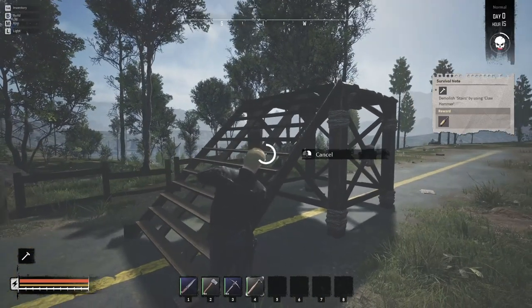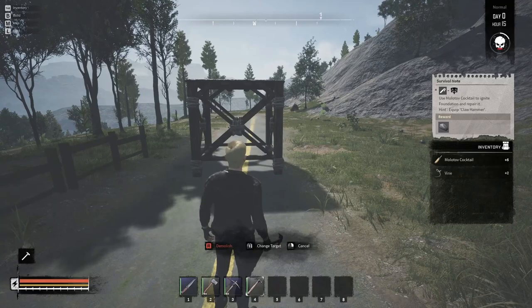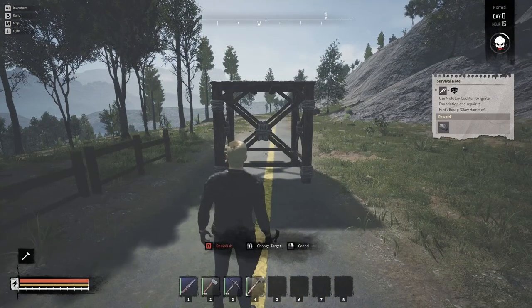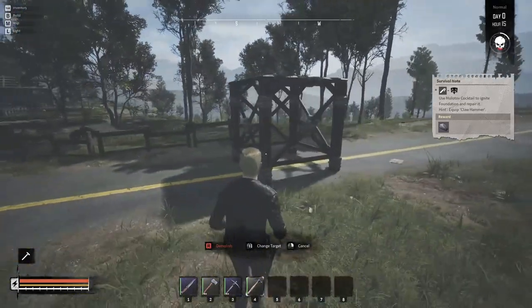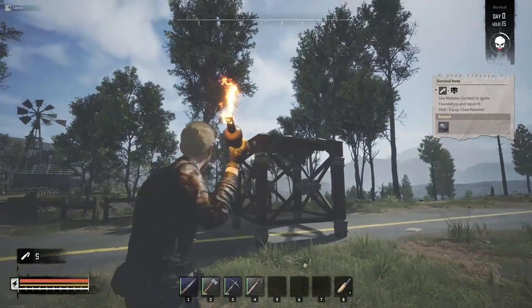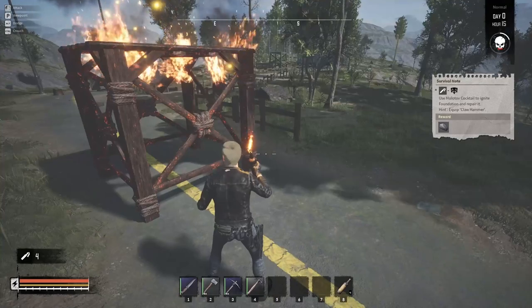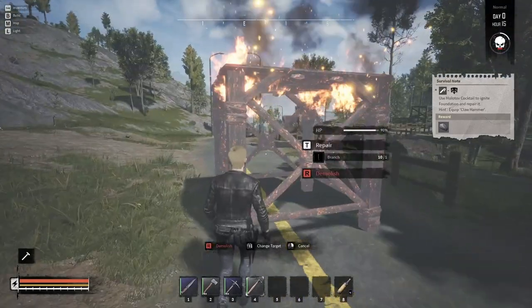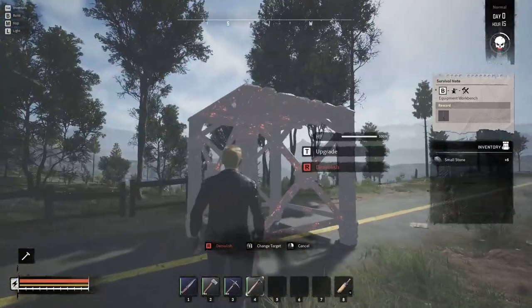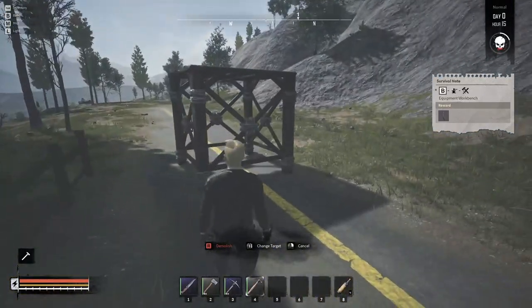Press R with the claw hammer to demolish — you get your materials back. When you build traps you can demolish them and get the controller back, which is the only part you really care about. Now the tutorial wants us to use a molotov cocktail to ignite the foundation, then repair it. Put the cocktail on slot eight, aim, left-click and throw — it's on fire. Wood structures burn and nearby wood can catch fire too. Equip the hammer and repair it before it burns down. Once cool you can touch it again without taking fire damage.